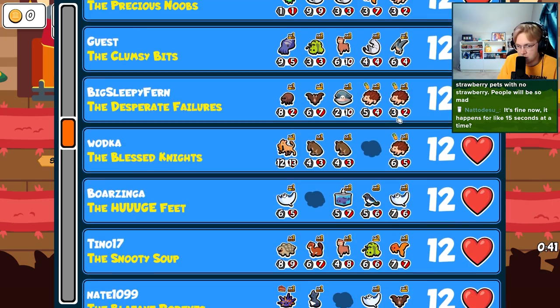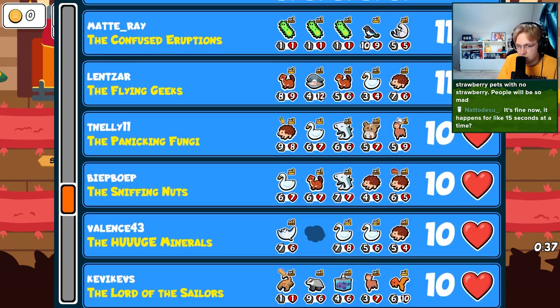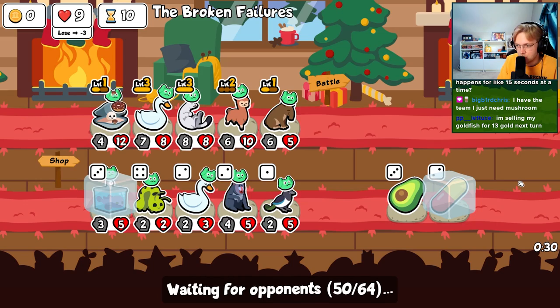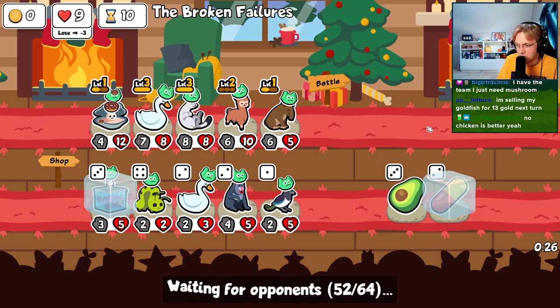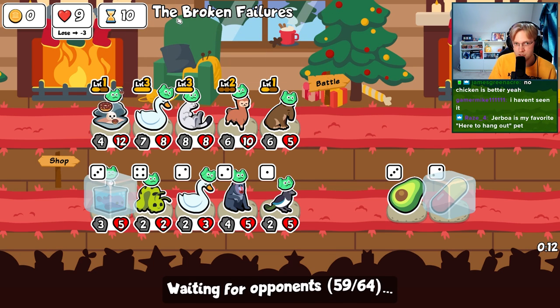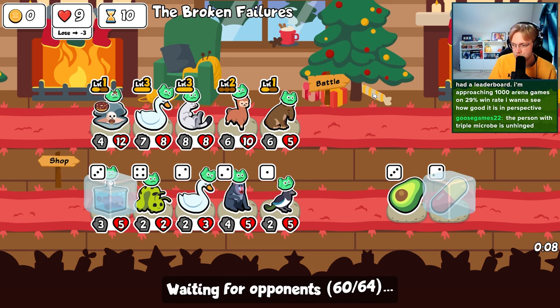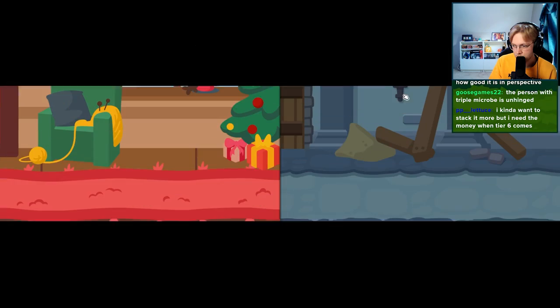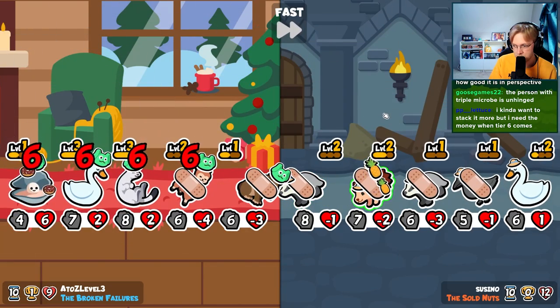I'm liking the five hedgehogs. Selling my goldfish for 13 gold — goldfish is crazy, especially in this pack. Have the team, just need the mushroom. I think with this team you could realistically get the infinite on like turn 11 or 12. Ranked mode is coming out soon — not a leaderboard as far as that goes, but ranked mode is on the way.